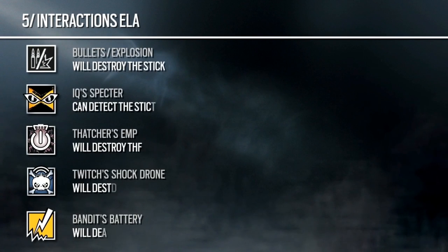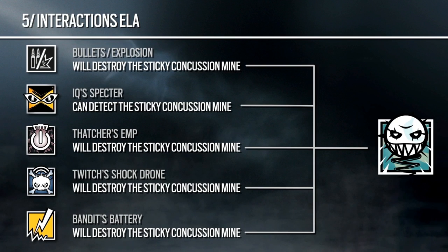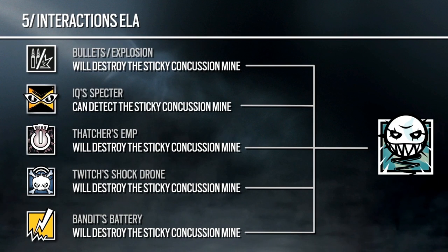How to counter Ela's mines? If you see them you can shoot them away — for example, if she put them on top of a door and you came from the other side of the map, you will see it and can shoot it away. IQ can spot them. Thatcher's EMP will destroy them, and the Twitch drone can destroy them too. If she accidentally throws them against an object with electricity from a Bandit battery, they will also get destroyed.